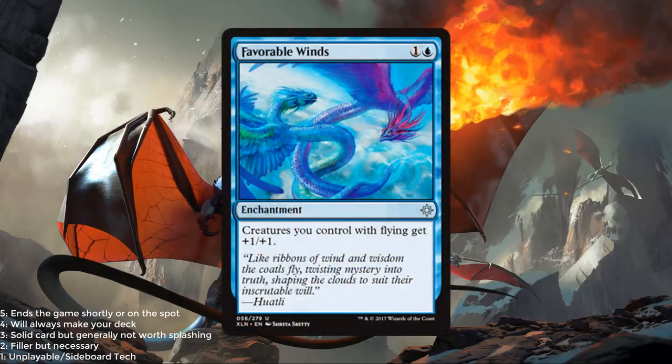Favorable Winds — blue and 1. This is a reprint we've seen before. You're going to build some decks where Favorable Winds is, well, favorable for your deck. But overall, it's probably not going to be a high pickup in either draft or sealed. This is a 1.5 out of 5.